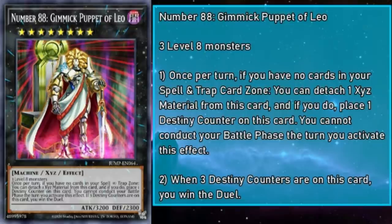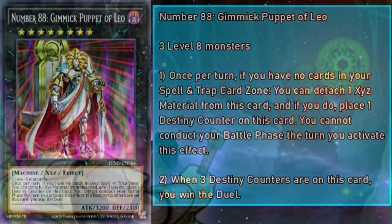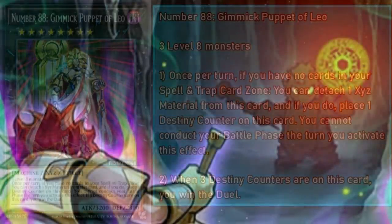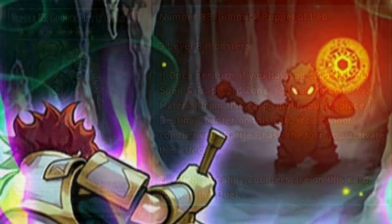Number 88, Gimmick Puppet of Leo, is a rank 8 monster with 3200 attack and 2300 defense, requiring 3 level 8 monsters. Once per turn, if you have no cards in your spell and trap card zone, you can detach a material to place a destiny counter on this card — but you cannot conduct your battle phase that turn. When 3 destiny counters are on this card, you win the duel. On top of everything else in this theme, there's an instant win condition. You can't use continuous spells and traps for protection, but notably it doesn't preclude you from having a card in your field spell zone.